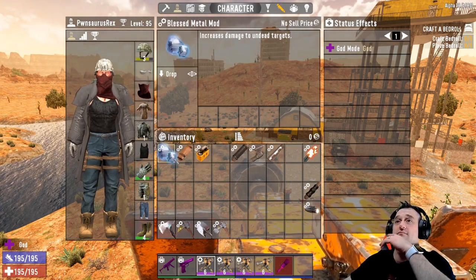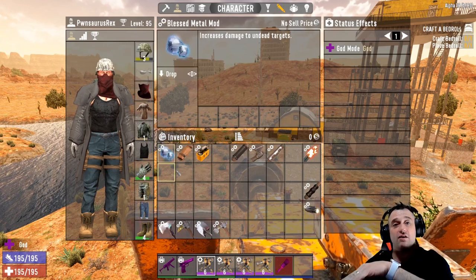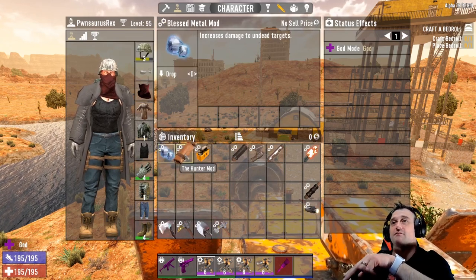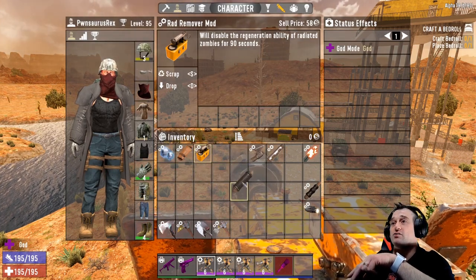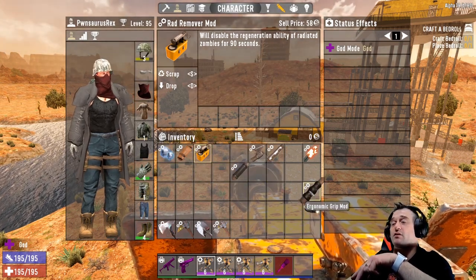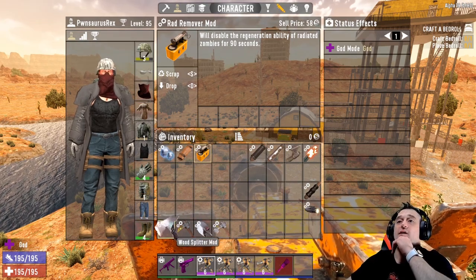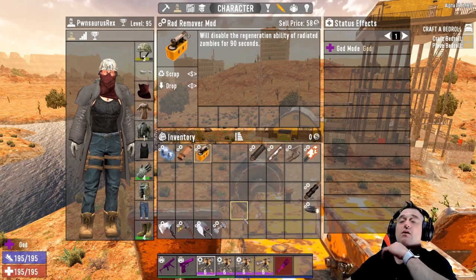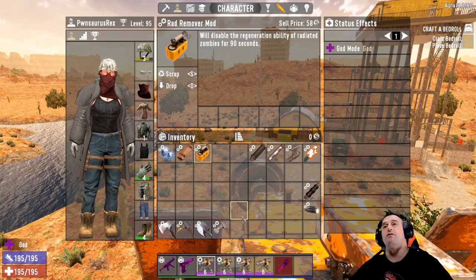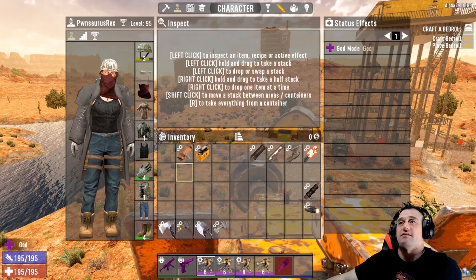You've got these three right here which all go together — the Blessed Metal mod, which you cannot get in game; that is a dev mod. So you've got a choice between the Fortifying Grip or the Ergonomic Grip, those two go together. You can't get the Blessed Metal mod in the game, so toss it.